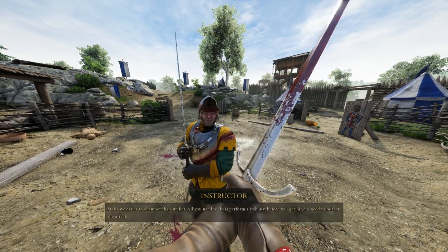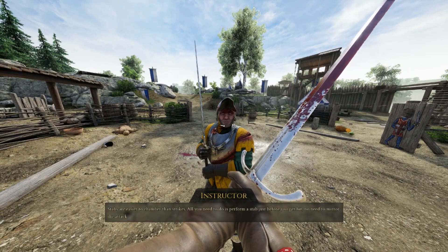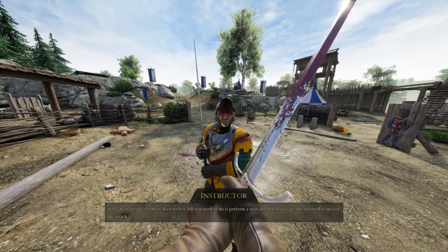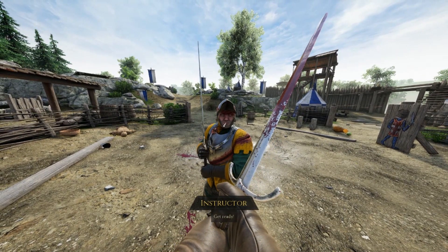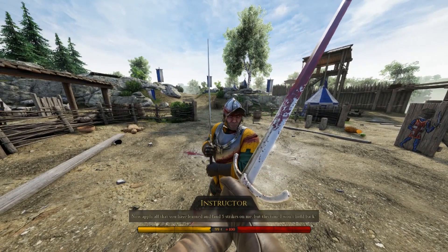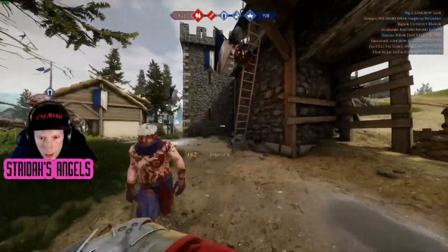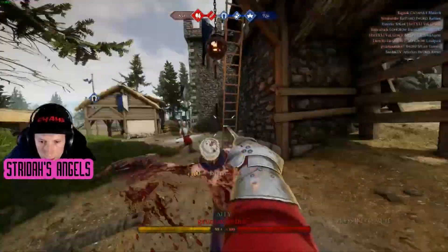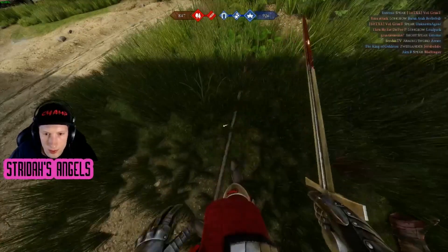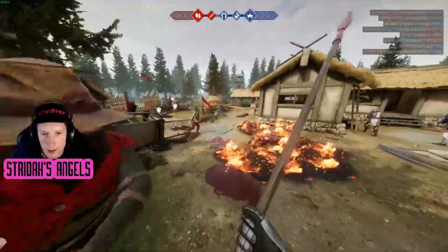To chamber a thrust, thrust at the enemy before his thrust lands — this will push his blade to the side and hit him with a stab. Against bad thrust abusers with a spear or rapier, this will often be enough. However, most rapier players will just chamber you back, which can turn into an endless cycle of chamber roulette until someone runs out of stamina. To break this up, you can actually morph your chambers, which many times is enough to land a strike.